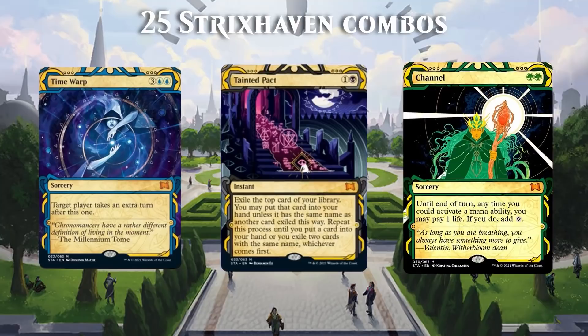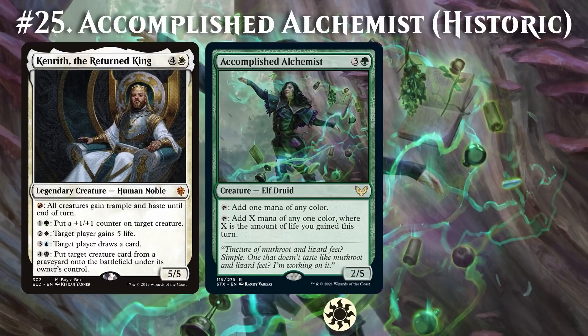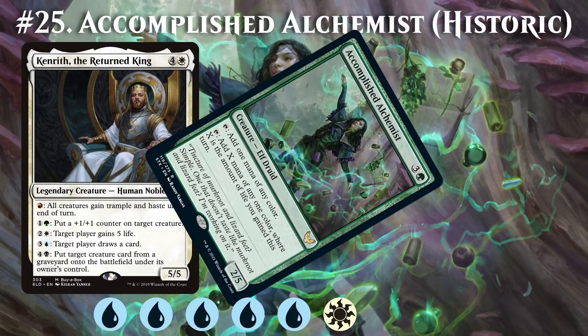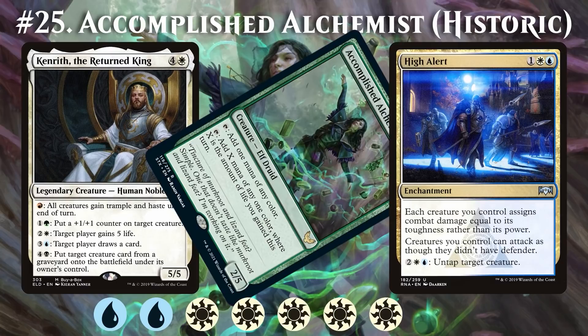Starting with A: Accomplished Alchemist taps for an amount of mana equal to twice the amount of life we've gained this turn. So if we start with 4 white in our pool and activate Kendrit's white ability, then we gain 5 life and we'll have 1 white mana remaining. We then tap Accomplished Alchemist for blue to go up to 1 white and 5 blue in our mana pool. Next, we untap the Alchemist with High Alert, leaving 2 blue in our pool, and finally we tap Accomplished Alchemist for white this time, and untap it, leaving 2 white and 1 blue in our pool.